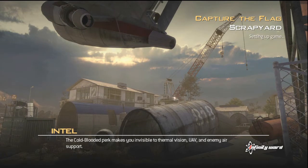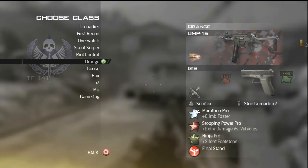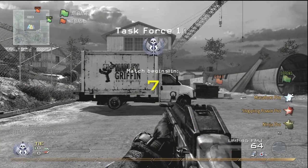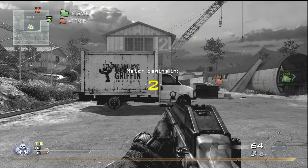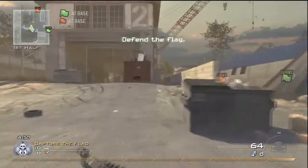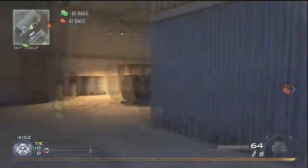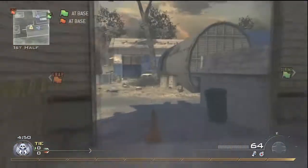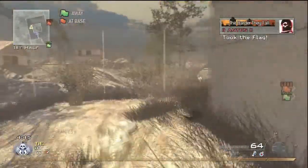What's up everybody, it's Juicy Box and today we've got a game of Capture the Flag on Scrapyard — great map with some good shapes, rectangles, cylinders, cars. I'm using the UMP45 with FMJ, Stopping Power Pro, Marathon Pro, and Ninja Pro, with Semtex grenades. Kind of a run-and-gun class.